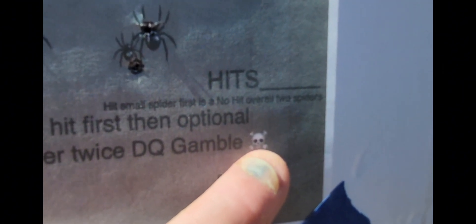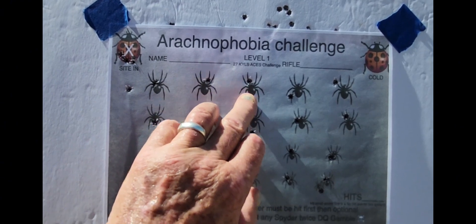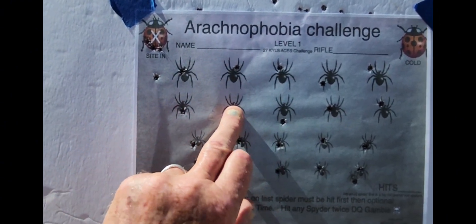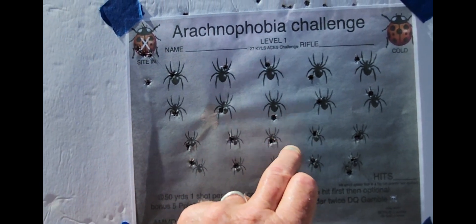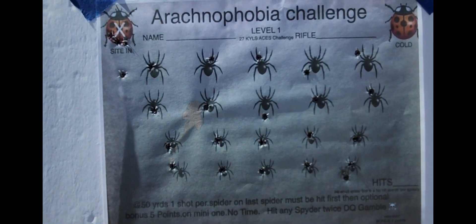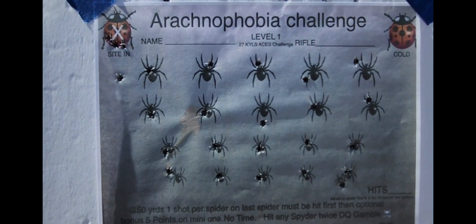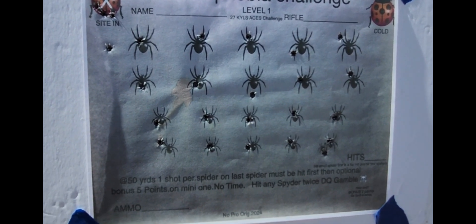I don't know what this was down here — I don't know if that was part of the target or not. So what did we really do here? We can say that we got one, two, three, four, five, six, seven, eight, nine, ten, eleven, twelve, thirteen, fourteen out of twenty-one. That was better than fifty percent. Y'all see that them spiders are on that dark background — boy, you'll get lost on that, man. It's hard to see.